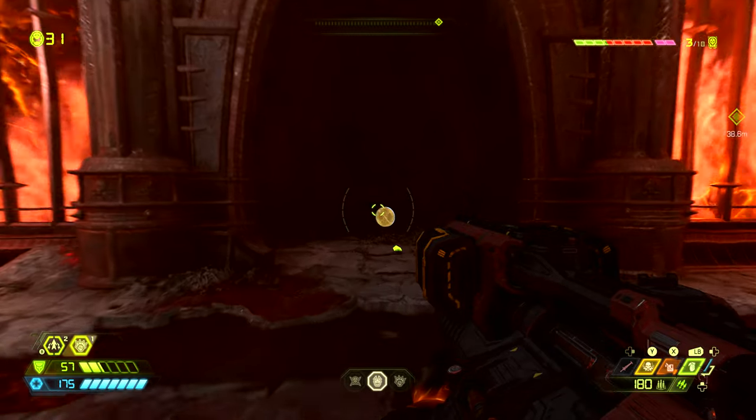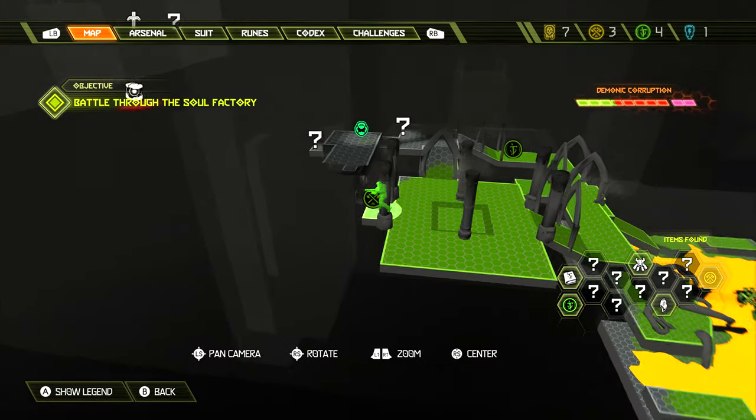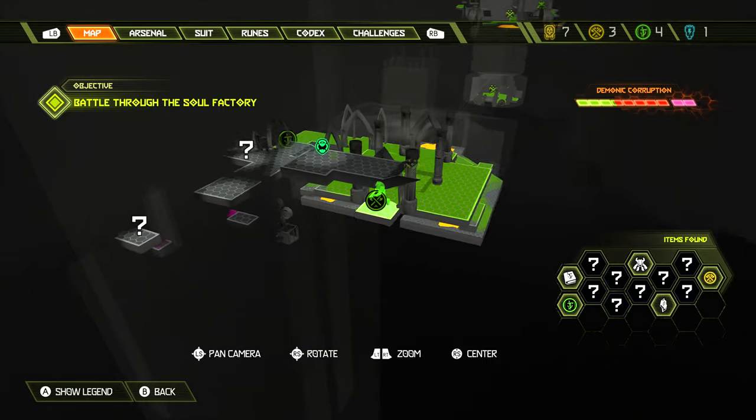Once in this second room, run to the back where we can find a weapon mastery token. On the map this weapon mastery token is found right here where the slayer is.